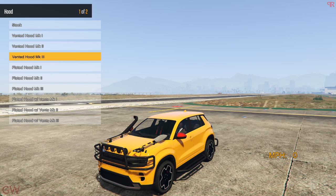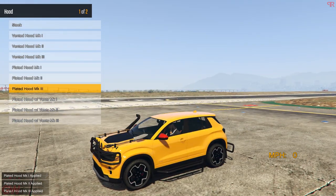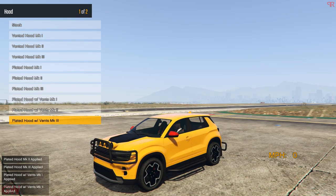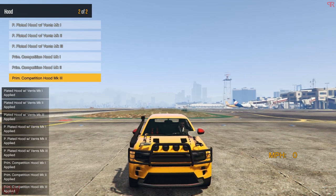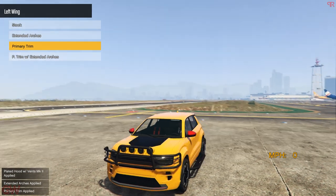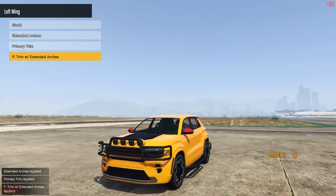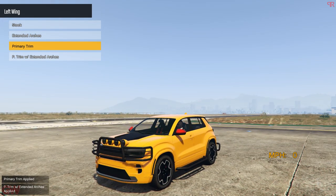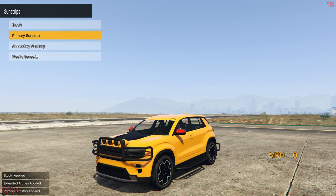If it was the Jeep Grand Cherokee — not the Trackhawk variant, just the Jeep Cherokee — then all of these modifications would have probably suited the car, but they look hideous on this. They seriously need to fire the guy responsible for all these. I'll go with extended arches — okay, why not, they're doing everything else. Honestly, in my opinion this is probably the ugliest DLC vehicle we have received, including the modifications — it's just hideous.